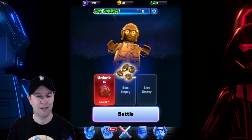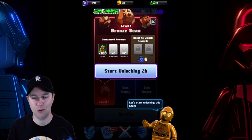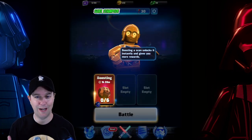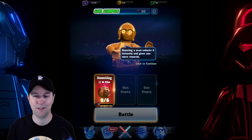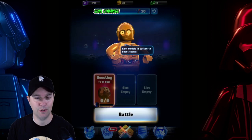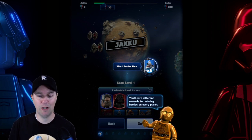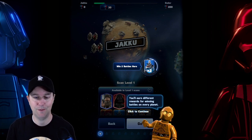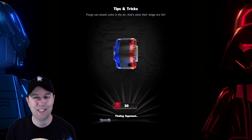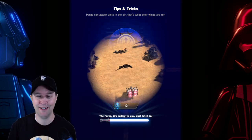We have to win three battles. I think we get to unlock more treasures. Start unlocking in two hours — let's start unlocking this scan. One of these games where you kind of have to wait things out a little bit. Boosting a scan unlocks it instantly and gives you more rewards, but I don't see the need to do that. You'll earn different rewards for winning battles on every planet. We're still at Jakku I think. Porgs can attack units in the air — that's what their wings are for. I love that there's a Porg army, that is so weird, so silly.